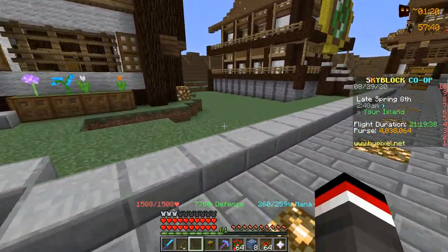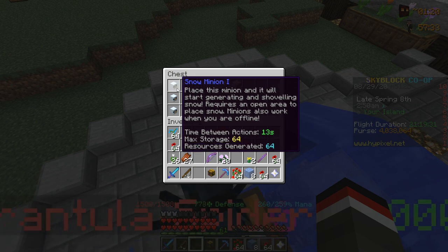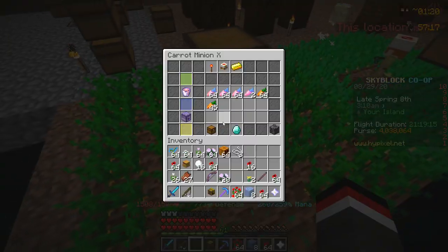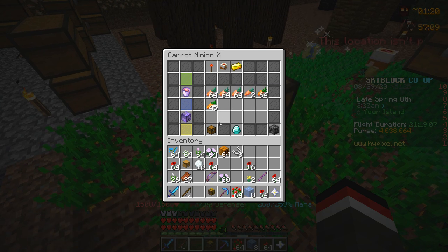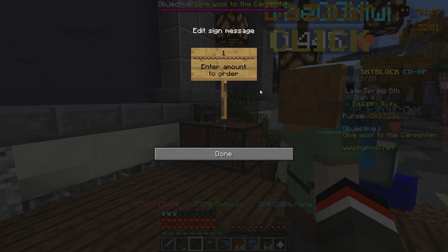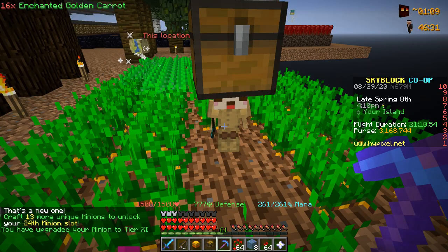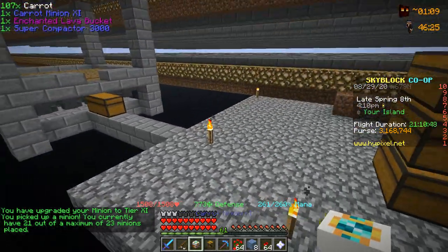Next up I'm being pretty lenient with money, so I'm going to buy my tier 11 upgrade on the carrot minion. I can make money whenever I want by turning snow minions to tier 11 — literally right now in this chest alone there's probably over three million dollars worth of profit. Heading to the bazaar, we need about 16 enchanted golden carrots. We bought 15 for 868k, headed back to the island, and just like that another tier 11 has been obtained.